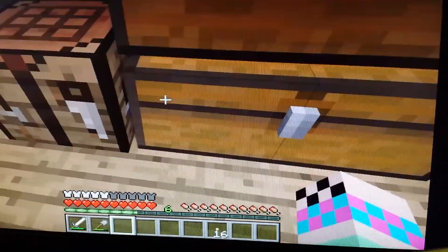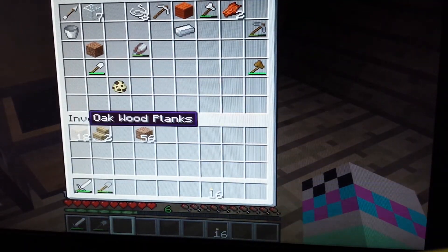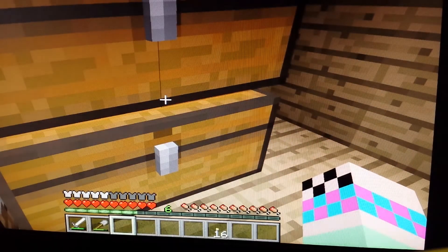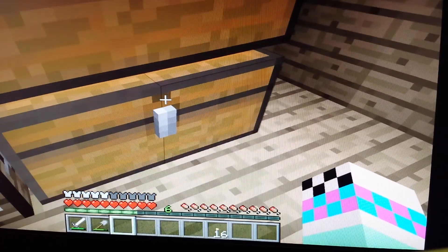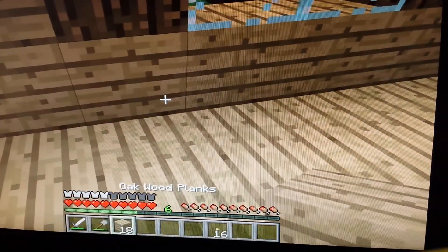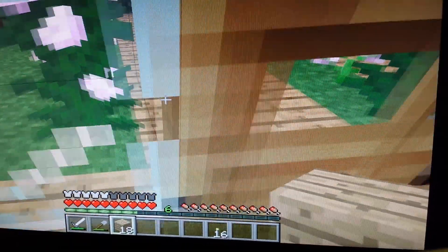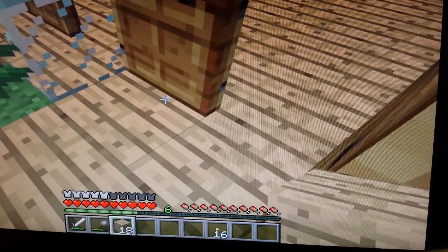I think I'm going to start off with making a chest room, and what we're going to do first is lay out the inventory. The room is going to be upstairs. I forgot to tell you guys I have my little sister with me, so she has a voice that stands out.